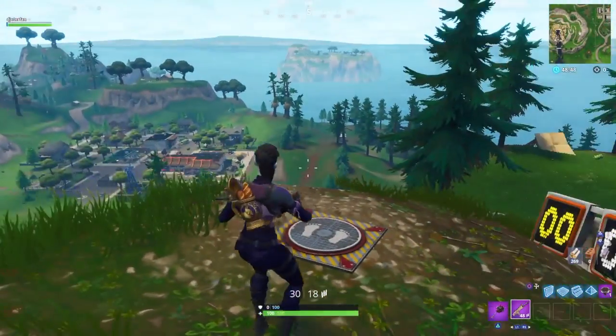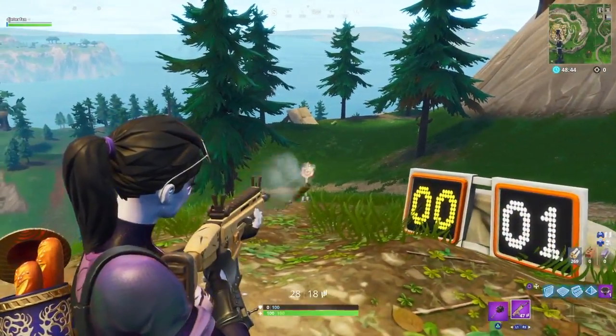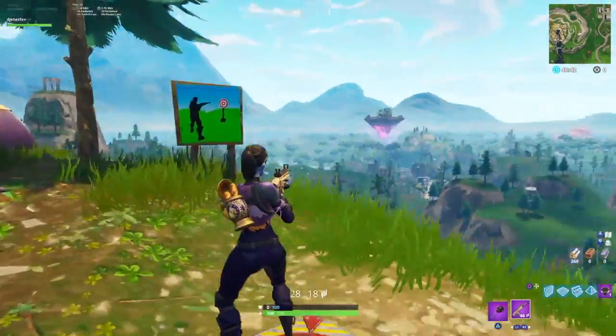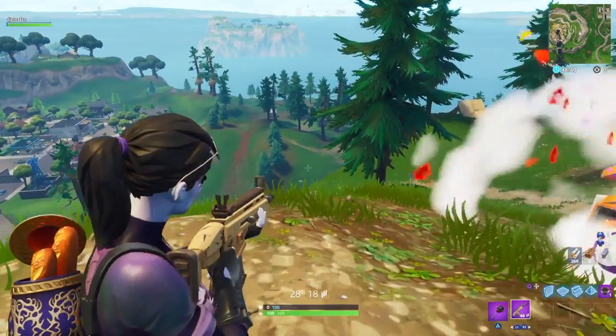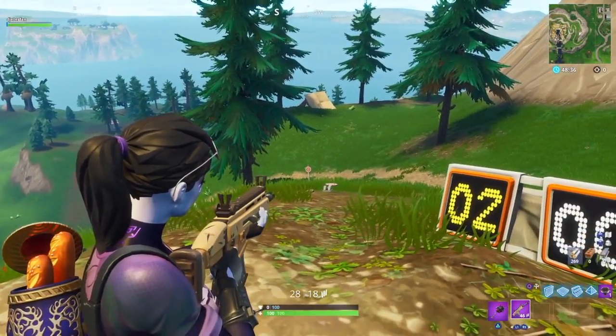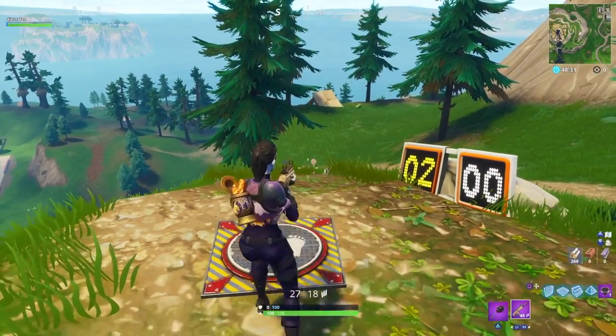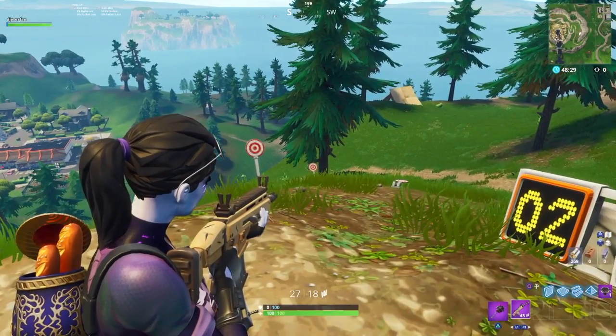So this time around what you want to look for is this sign here, and what you need to do is just step on this metal plate — that's when you're going to see all of these targets begin to pop up. Around this metal plate the targets are going to pop up in random spots. You can take a look before you start to see where the targets are going to be, but once you activate it they pop up in a random order and you just need to shoot a couple of them to finish out the challenge.